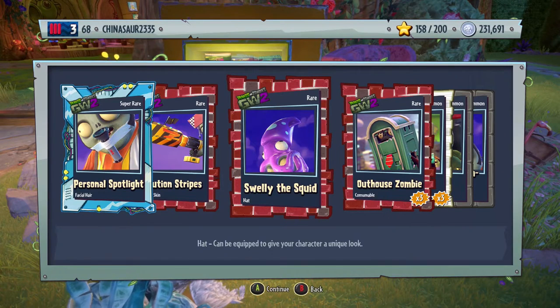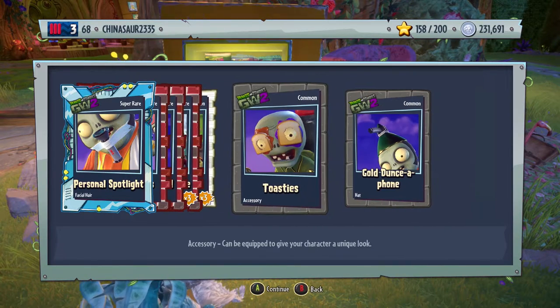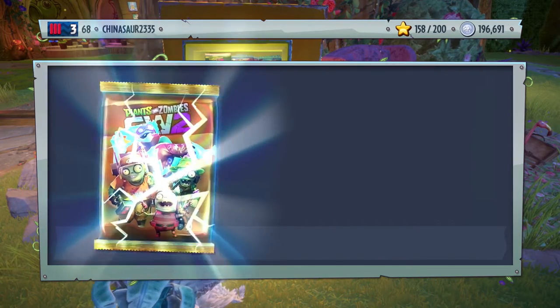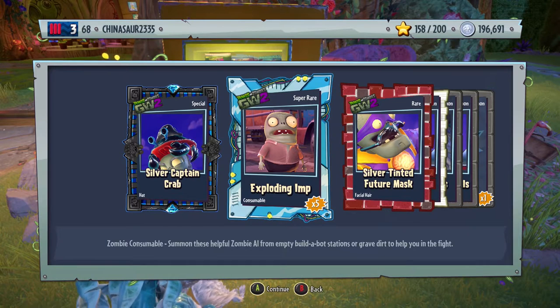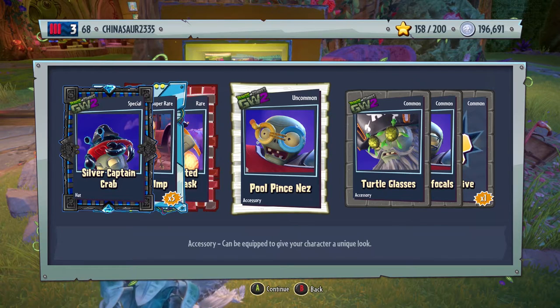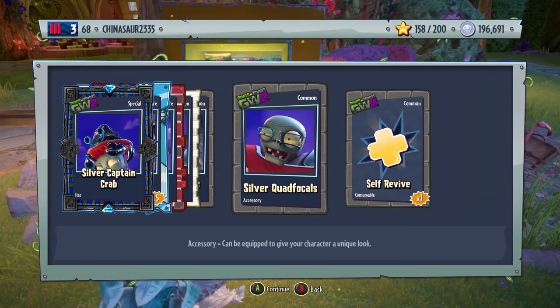Let's open another one. Another special card — silver Captain Crab, this is my fifth super rare consumable. Silver tinted future mask, it's for super brains. Pull Prince's knees — I don't know if I pronounced that correctly — accessory for the All-Star. Turtle glasses — oh my god, look at the little baby turtles, they're so adorable. Accessory for the All-Star and self-revive.